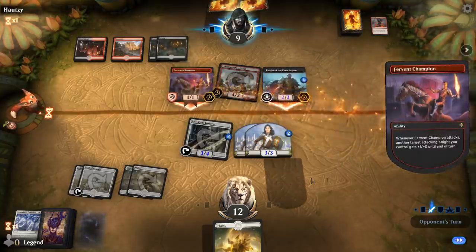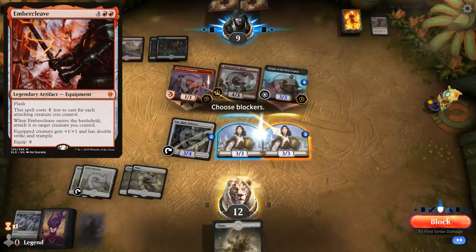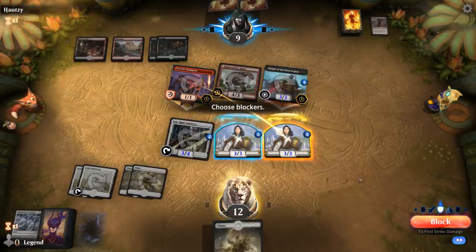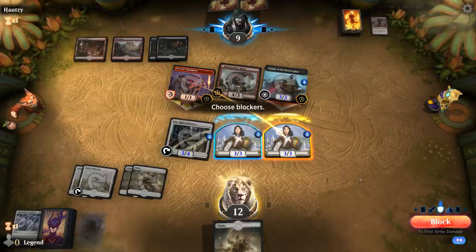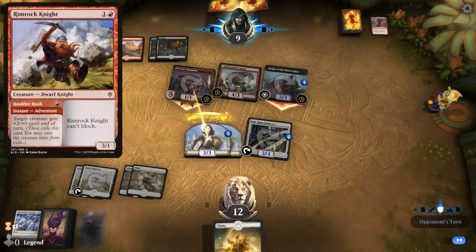Enforcer can only tap down Giant. They can still Ember Cleave me here, but then I'll be able to kill their Fervent Champion. Thinking if I want to double block for some reason — I guess it doesn't hurt. In case they have like a Rimrock Knight, I still kill the Fervent Champion this way.